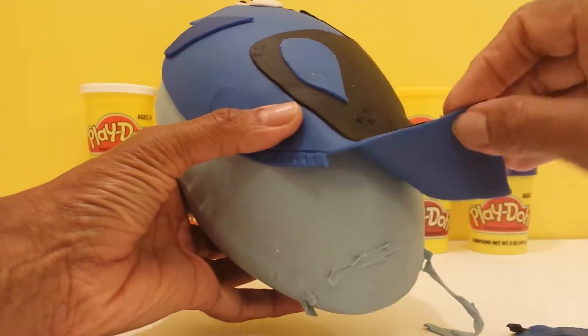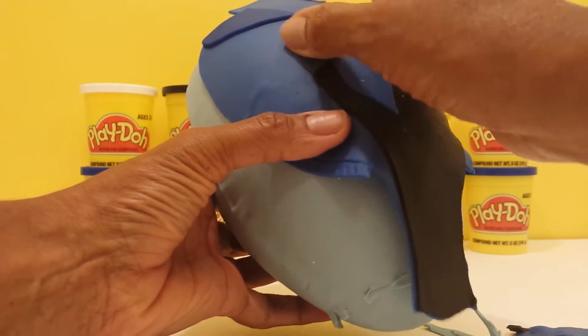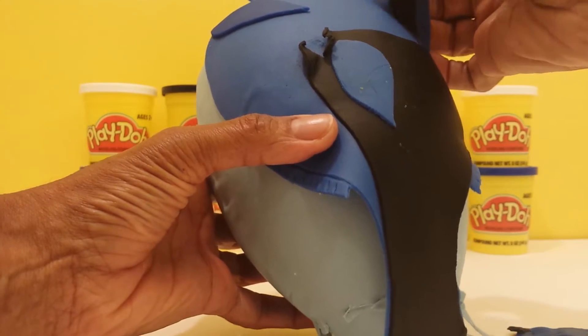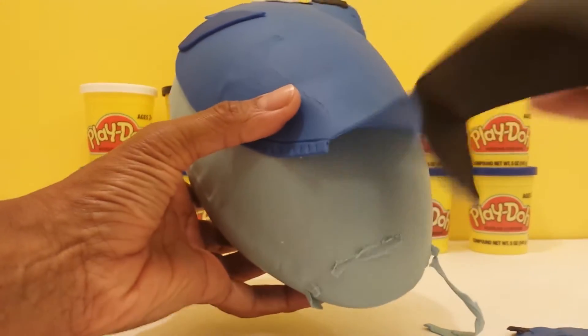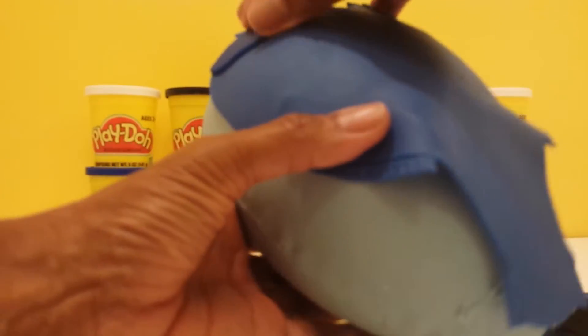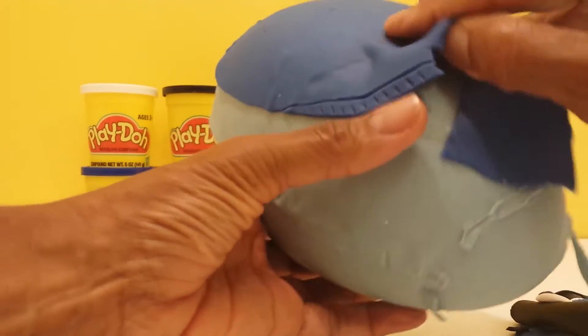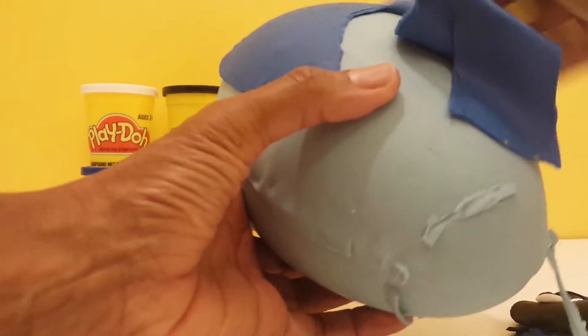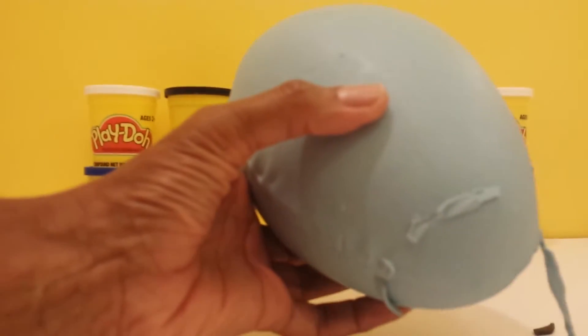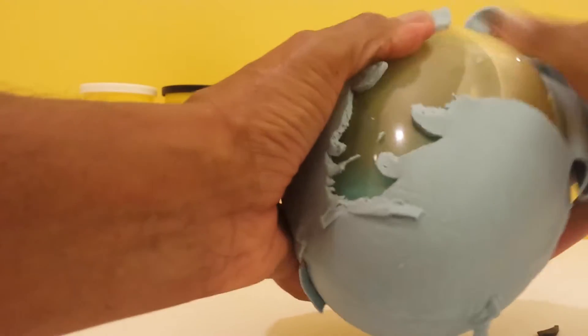Take off her little coloring here. There we go, she comes off completely. And then we will open it up and see what we have. Shake it up. Lots of Play-Doh.